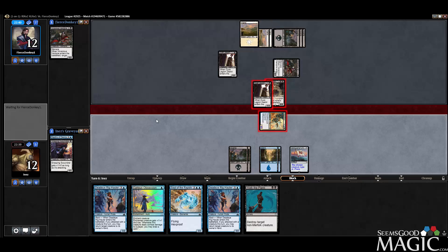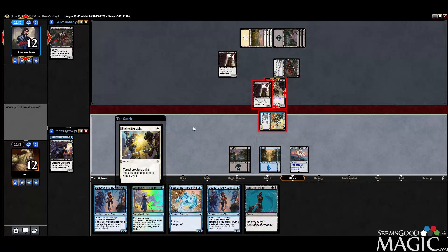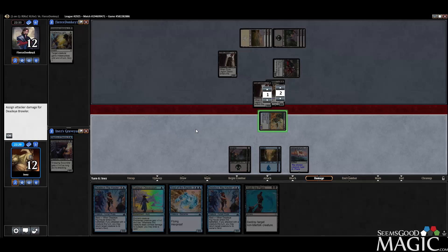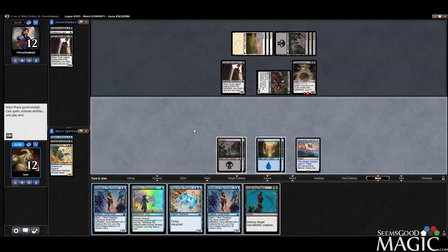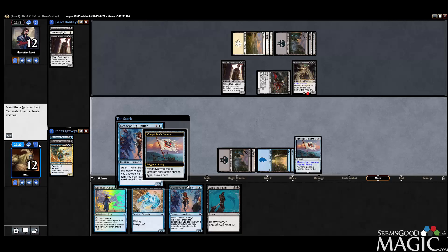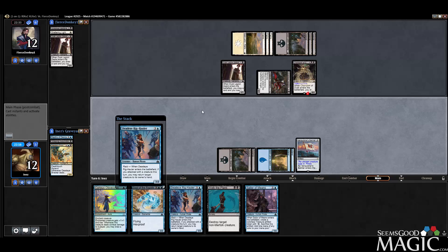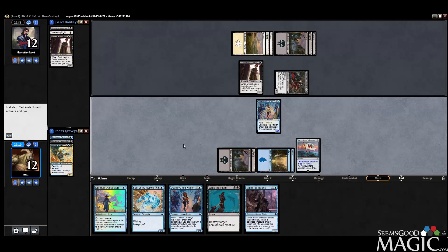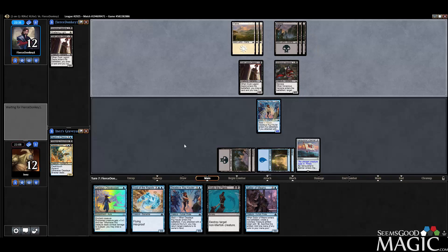We'll kill two of their things. So we'll play the Righcaller and bounce the Champion. This does let them draw more cards, but it also makes them lose life, which seems like an actual avenue to winning. They already have eight cards in hand anyway, so them losing three more life and drawing three more — at this point, I have a feeling they probably have everything.